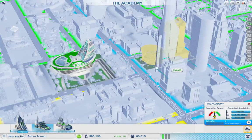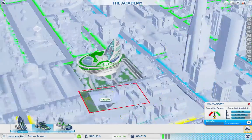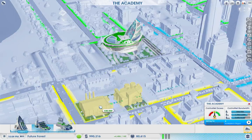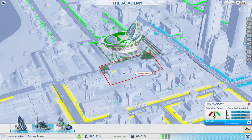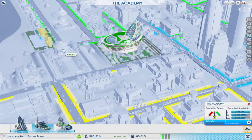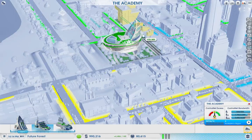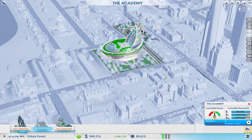Look at that — that would take out this monstrous building, I don't want to do that. This would take out some industry but it's for a good cause. Right there — it'll just be a short walk from the academy.